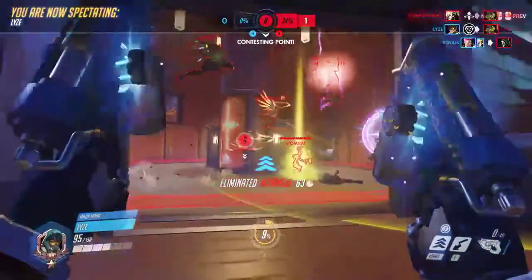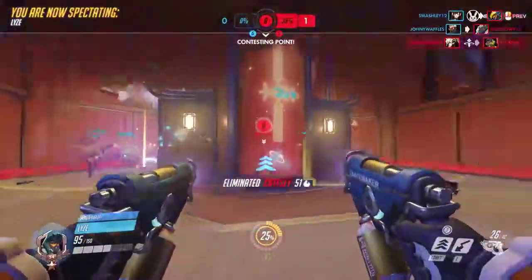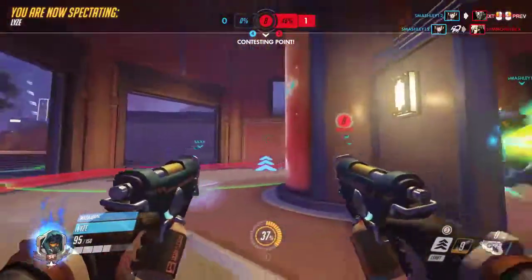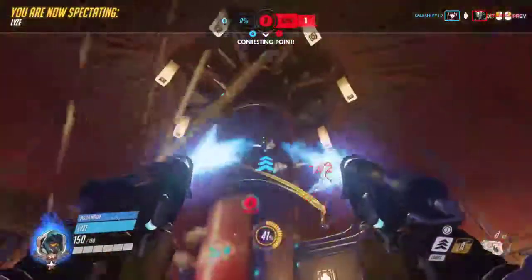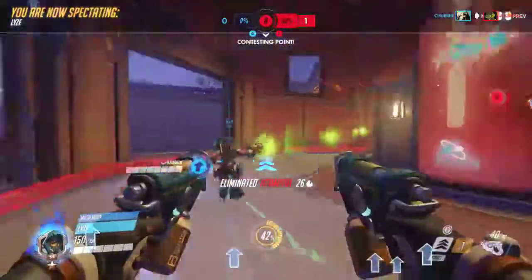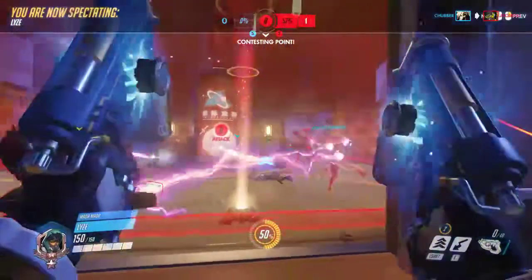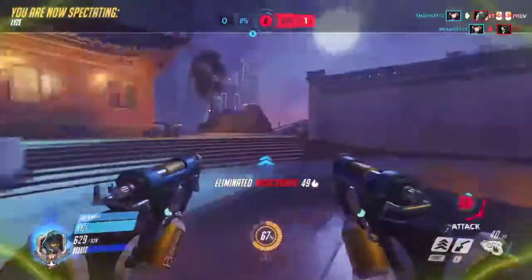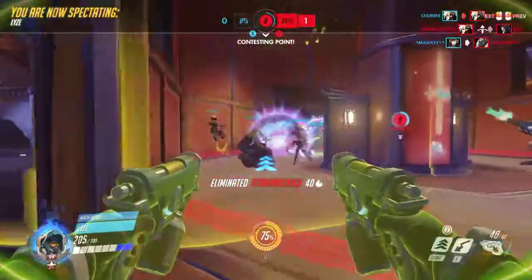Pulse bomb finds one onto the Lucio — hammer down as well, firing away looking for kills maybe onto the Mercy, maybe onto the Pharah. Ashley had a decent D.Va roll there; Lies got the kill — actually it was Ashley on his D.Va putting in the work, getting the kill onto the Mercy. This meta actually sucks because it's literally who can kill Mercy first — so boring.